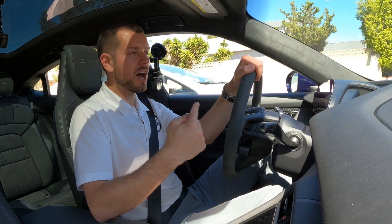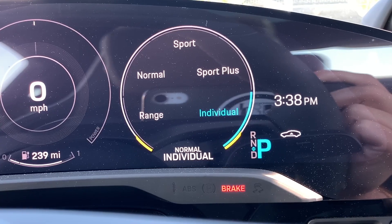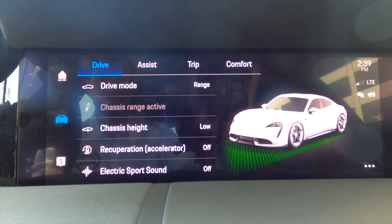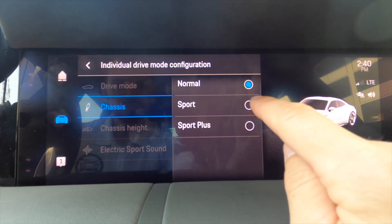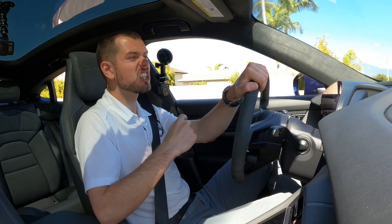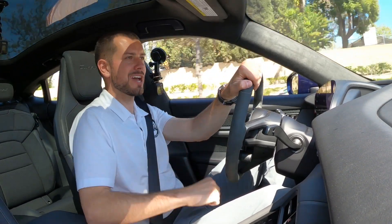There's one other drive mode: if you have the optional Sports Chrono package — which includes the clock up in the dash and the drive mode dial on the steering wheel — you'll have what's called individual mode. This is where you can customize the different driving dynamics: do you want the car in normal, sport, or sport plus settings? Do you want the electric sport sound on? Do you want to change the suspension level between normal, lowered, or low? Do you want to change the dampening of the suspension? Those are the main things you can change in individual mode. As soon as you get in the car, you can switch the Sports Chrono dial to individual and it will apply however you saved it.